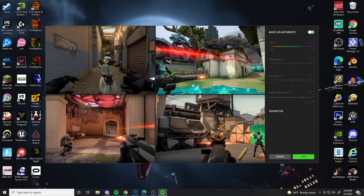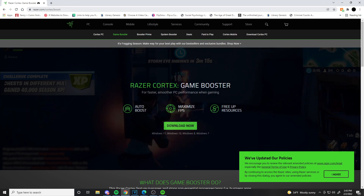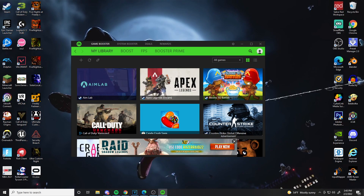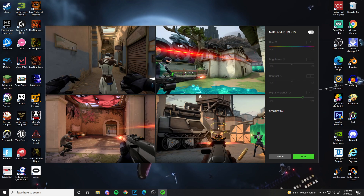Once you download Razer Cortex — I'll leave a link in the description — go to razer.com/cortex, click 'Boost,' and then 'Optimized Now.' Go to 'Make Adjustments.' For me it shows digital vibrance is on. For some of you it might show brightness and contrast, with digital vibrance grayed out — that means your GPU can't handle digital vibrance. As long as you have brightness and contrast, you should be fine.